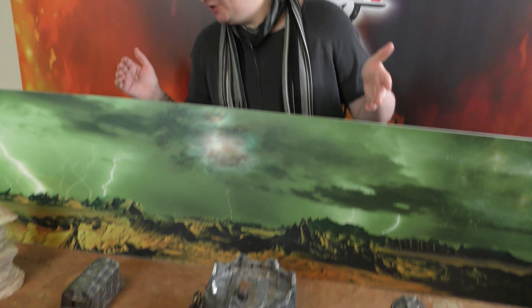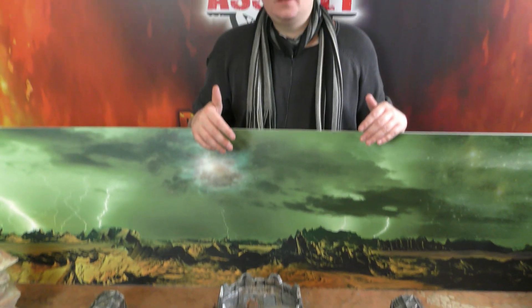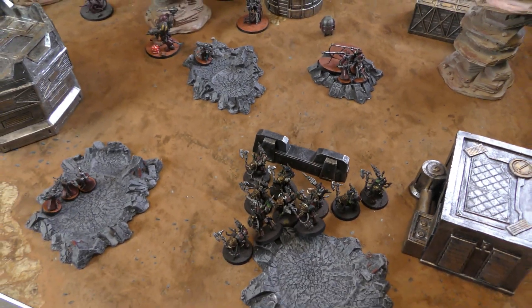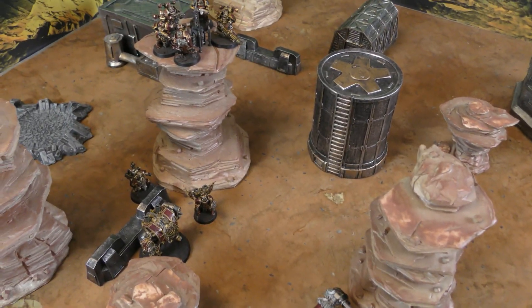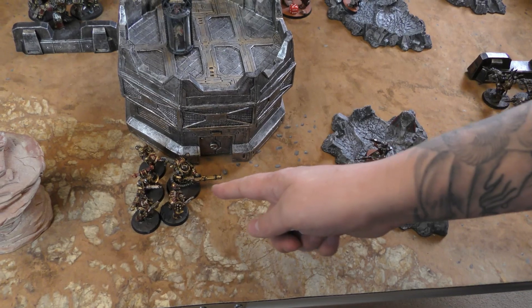Into battle round two — we can start claiming points. I only hold one objective up on that cliff, so I'm going to get five victory points. Into the end of the movement phase: I've dropped my Terminators down in the back lines of the Admech. Moved the Chaos Space Marines on up. The Demon Prince has jumped forward. An Obliterator has moved to get line of sight. Everything else stayed still. The Lord is coming into view, and these Marines have moved onto that objective. Into the psychic phase: my Demon Prince attempts Diabolic Strength — fail.